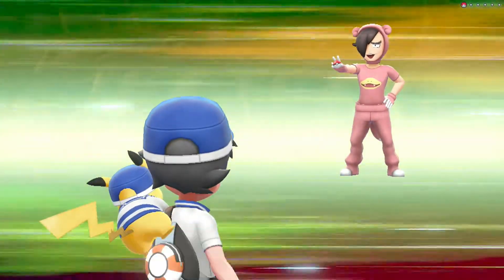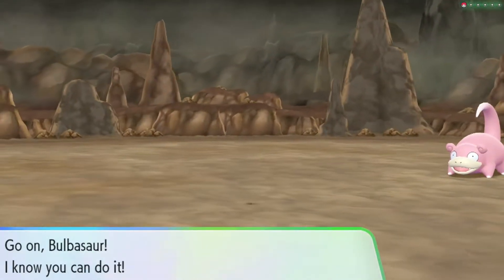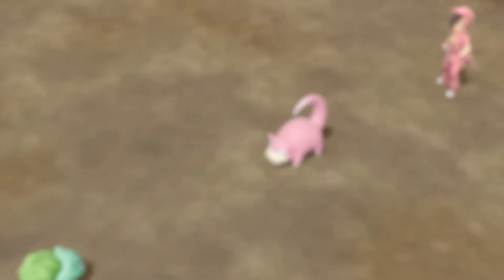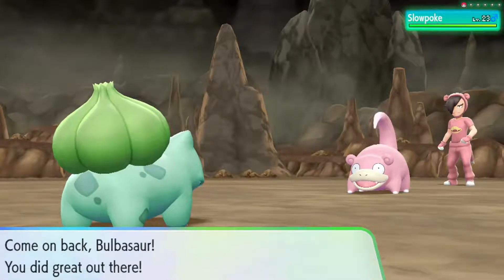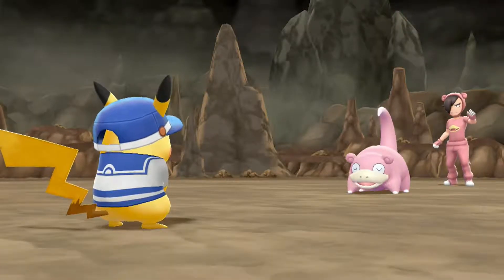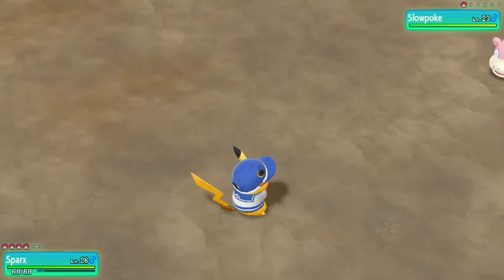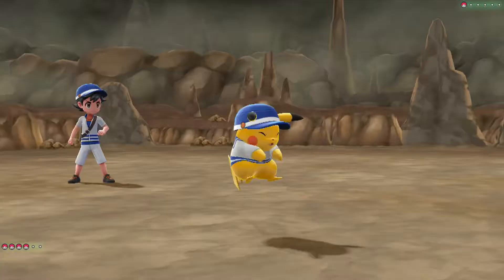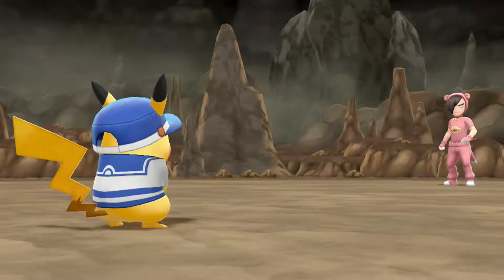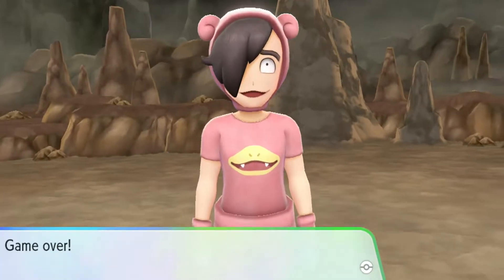It's gonna be Pokémaniac Ashton with one Pokémon — a Slowpoke. We're gonna have a decent type advantage here unless it's using Psychic-type moves. I think we'll switch out to Sparks just in case — I don't want to run back to the Pokémon Center this close to the start of Rock Tunnel. It's gonna use Growl. Going ahead with Thunderbolt — Slowpoke is down. 144 experience points for Sparks, 173 for Bulbasaur. We beat Pokémaniac Ashton.